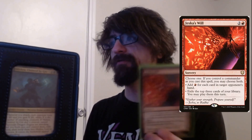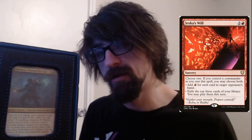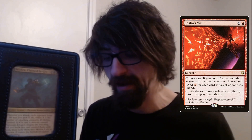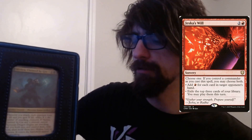Jeska's Will — very very strong at three cost, sorcery. Choose one, or if you control a commander you may choose both. First option: add one red mana for each card in target opponent's hand. Second option: exile the top three cards of your library and you may play them this turn. Very good for ramp and card advantage, especially if you can get extra turns or really strong spells in general.